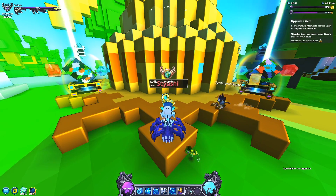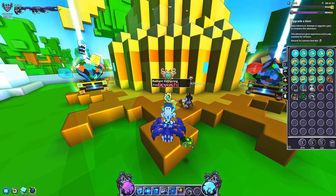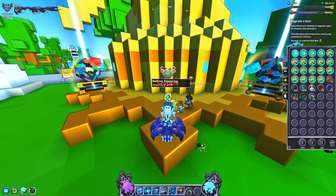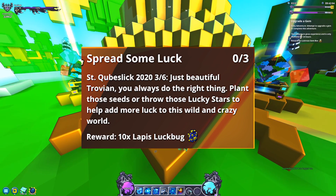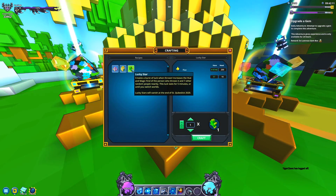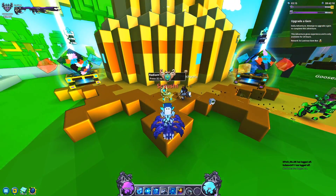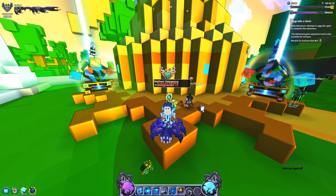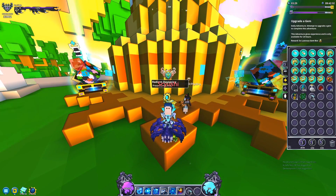Long story short, after you complete that objective all you gotta do is craft three things - you don't use them yet. You craft three of them and you'll get five Bound Brilliance. The reason you don't want to use them yet is because the next quest objective is literally going to be to spread some luck, so you gotta throw down or plant all three of the items you just crafted. Be careful - I've seen people craft it and throw it right away, or maybe only craft one because they don't have enough Lucky Dust. Just make sure you save them.